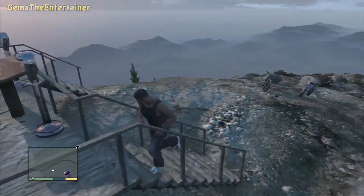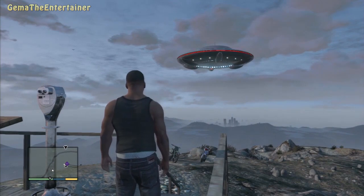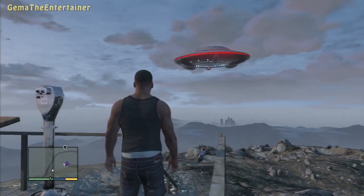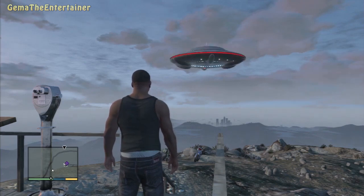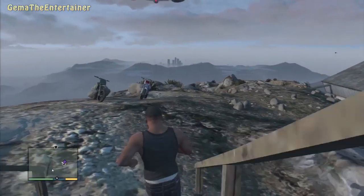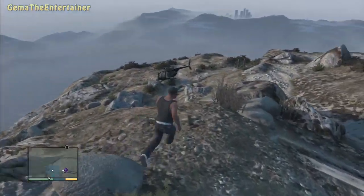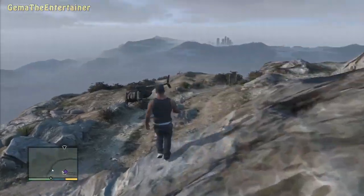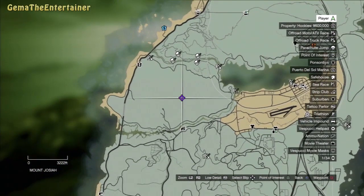What is going on, fellas? Jem A here, also known as Jem, bringing you another Grand Theft Auto 5 video. As you can see there's a UFO right there — this is in Mount Chiliad — but I'm not gonna show you this one because it's already shown in the previous part. If you wish to see the Mount Chiliad UFO, go watch the previous videos on my channel or click the corresponding link at the end of this video.